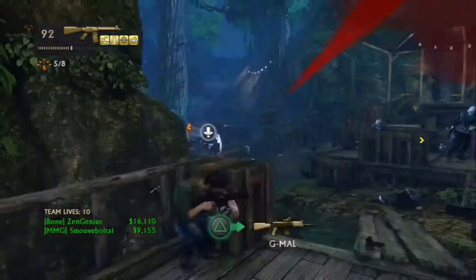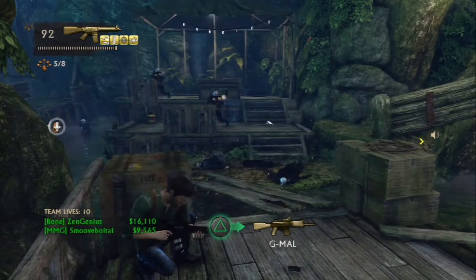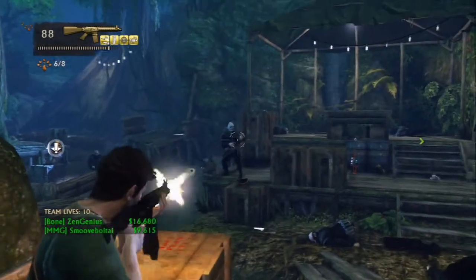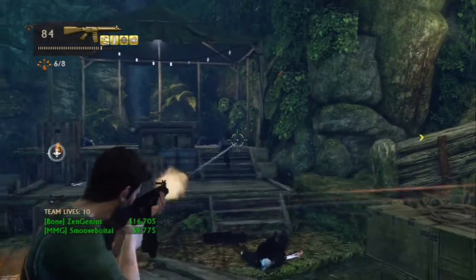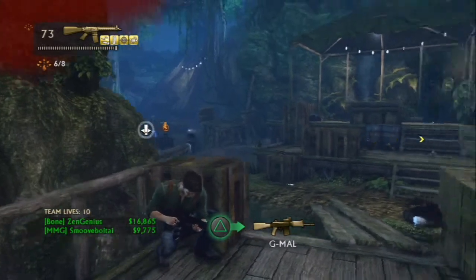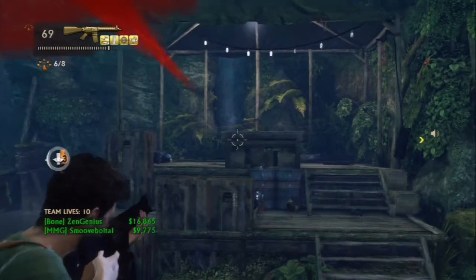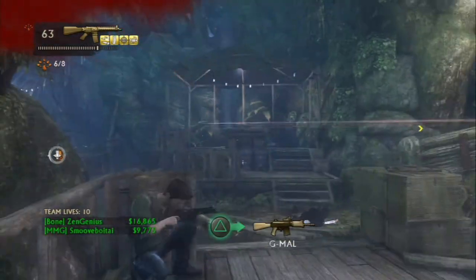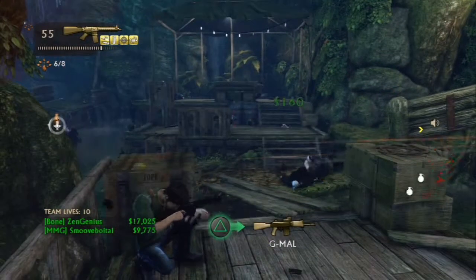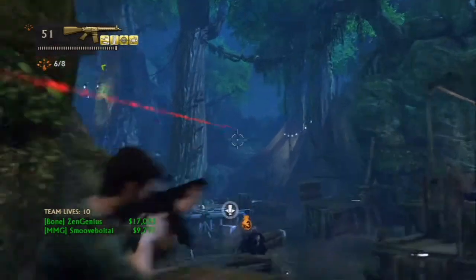Just brutalizing everyone — like to throw grenades over there. Notice that propane tank just blew up; that's a nice trap when you've got three or four enemies taking cover back there. Notice where that one enemy's taking cover and shooting me — you can actually shoot through the slats right there. It's not a real good cover spot. A couple enemies are coming from the right during this particular section.